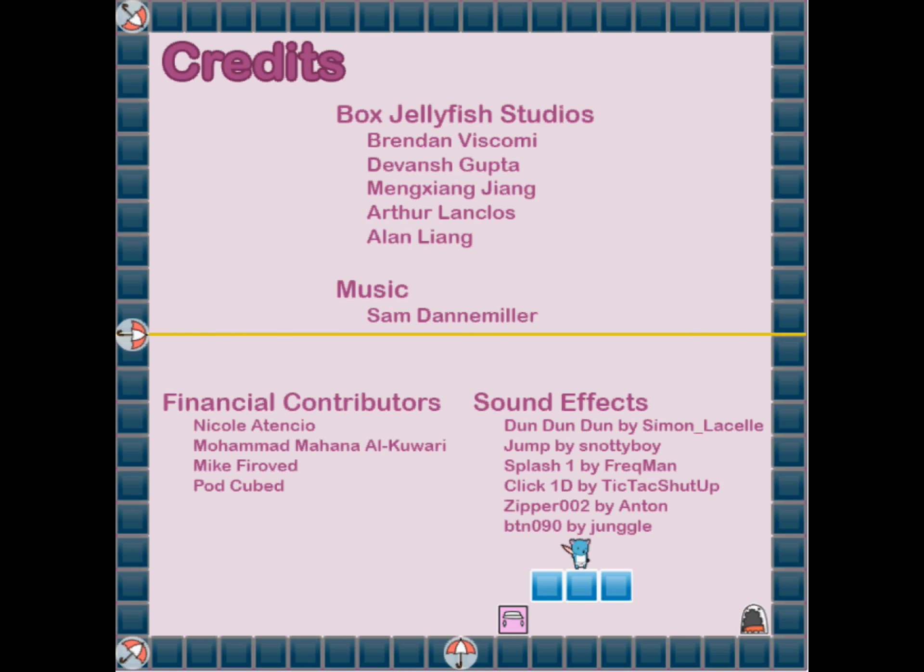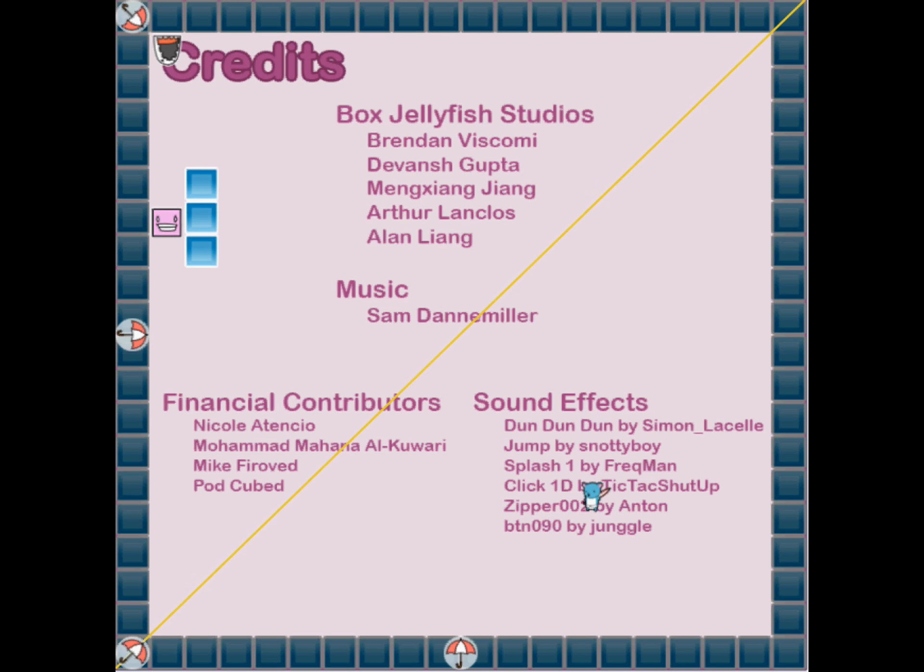I'd wholeheartedly recommend Reflexio to gamers who've enjoyed the Portal series, and other games like it where you're combining a mixture of platforming, timing, and some creative problem solving. Box Jellyfish Studios has provided a demo on their website, reflexiogame.com, all one word. And the full release is selling for $4.99 on their website through Asura and IndieCity. So go check it out now.